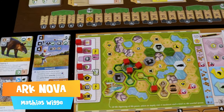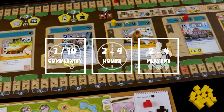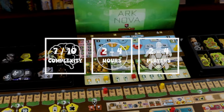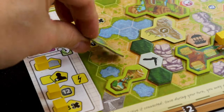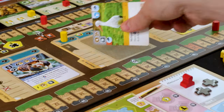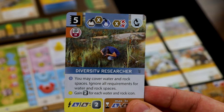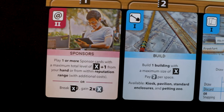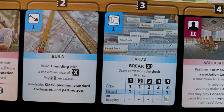Welcome, my friends, to Ark Nova, a two to four player game that plays in roughly two to four hours. Ark Nova places you at the helm of a contemporary zoo, where your goal is to run the most successful zoo possible by building pens, housing animals, supporting conservation projects, and hiring brilliant specialists. Where it shines is the wonderfully interesting escalator of five action cards that dictate your actions for the round.